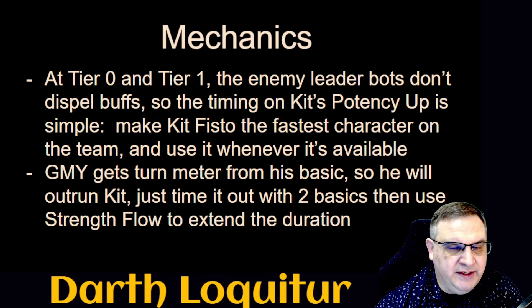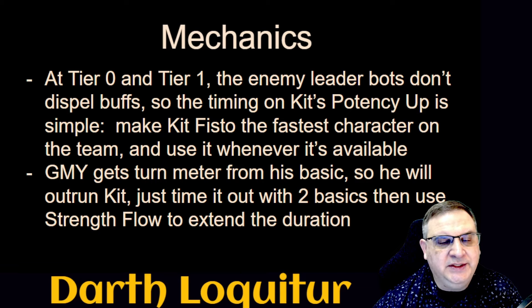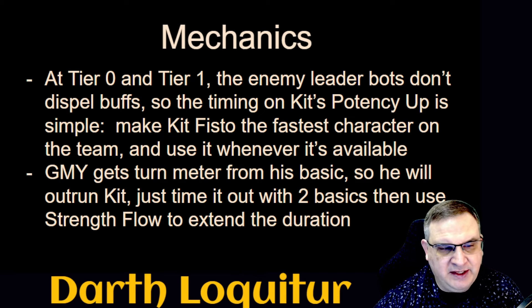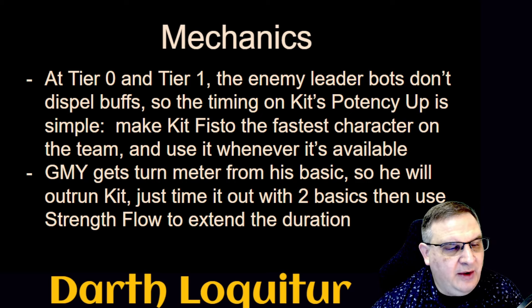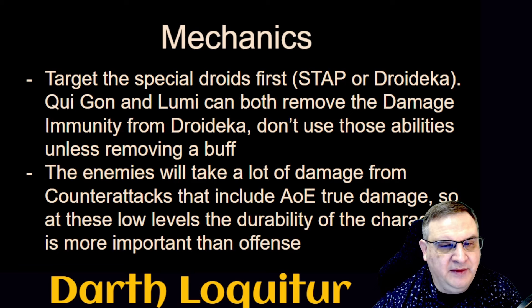Grandmaster Yoda gains turn meter from his basic, so he'll outrun Kit Fisto and other characters on the team. We just need to time it with two basics. Grandmaster Yoda makes a basic attack, another basic attack, and then on the third turn he shares all his buffs — refreshing the potency up and sharing it with the rest of the team again. In that way, we can keep these buffs up pretty much consistently all the time.